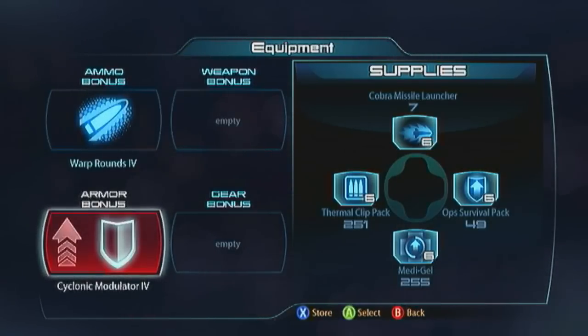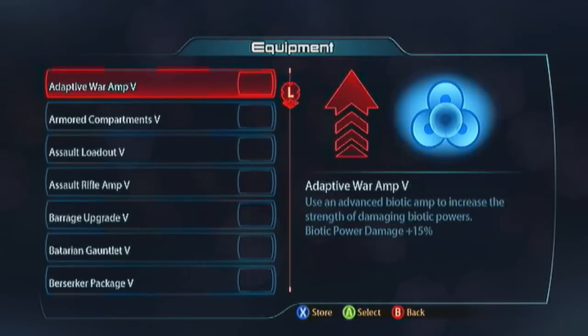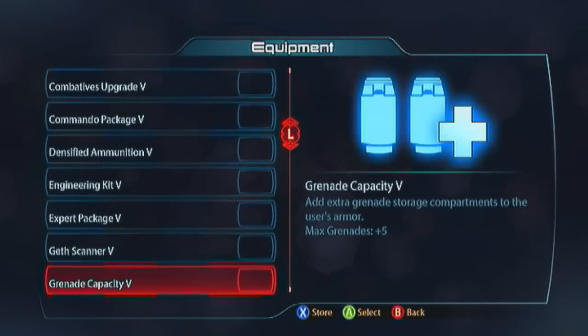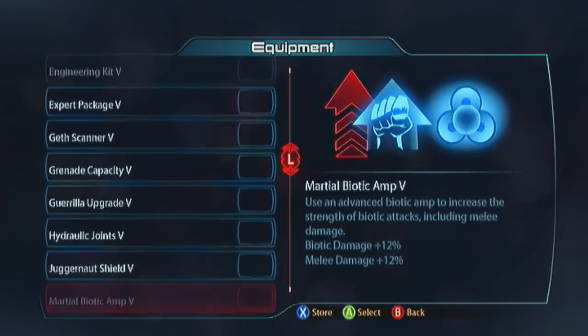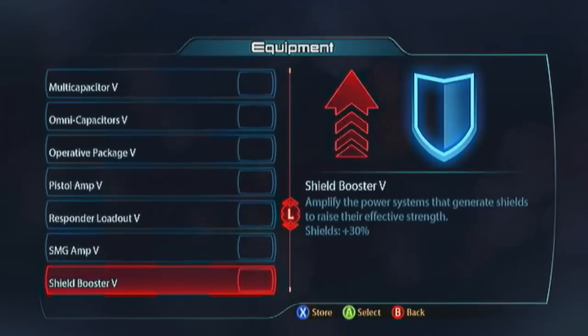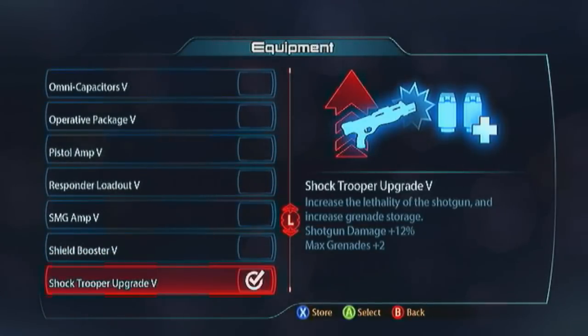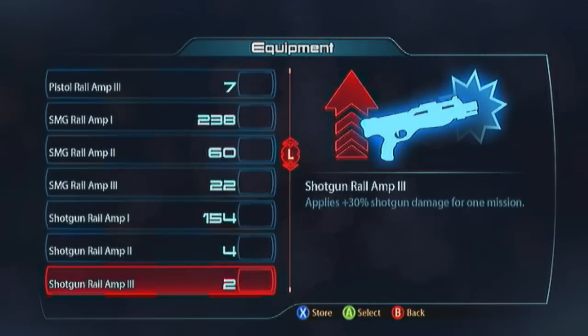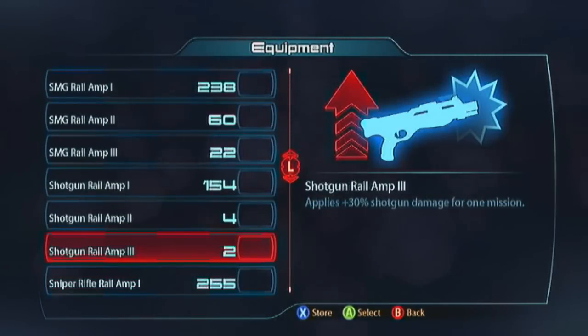This is a Lash build. It's not grenade-focused — we're not being the Drell Adept, so I'm not going to be about spamming grenades. I'm going to take the Shock Trooper upgrade, so I've got extra grenades but I want to do some more weapon damage. With the weapon bonus, I'm going to be taking the Shotgun Rail Amp for more weapon damage. I only had a Shotgun Rail Amp 2 for the gameplay, but I've got 3s to show you now — that's what you want.